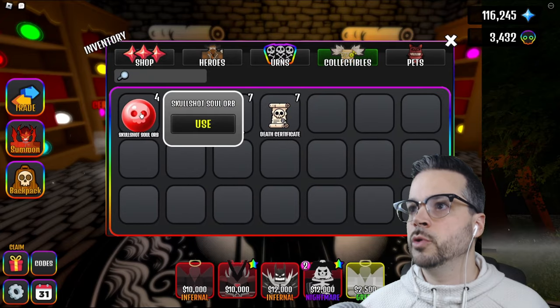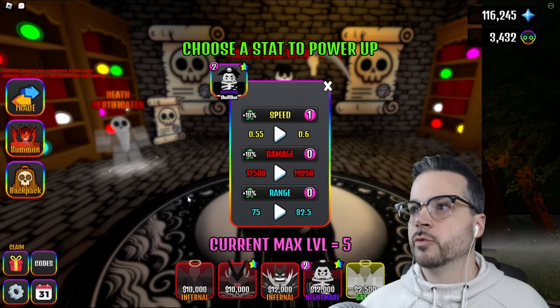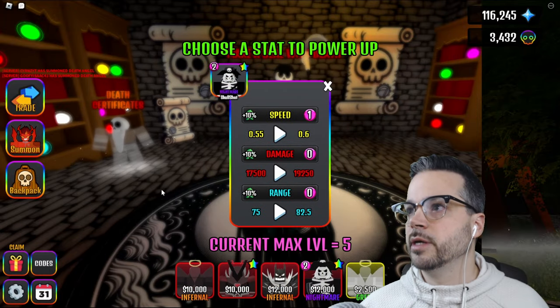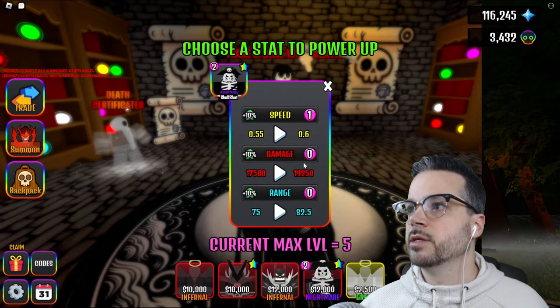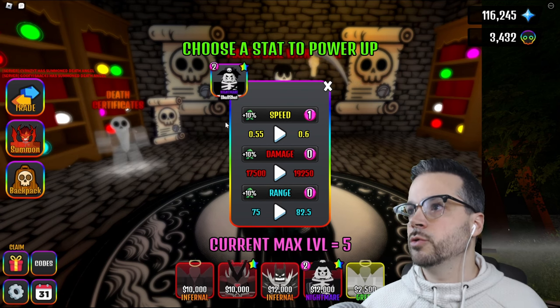All right. Then you're going to head to your backpack and click collectibles, then click on the orb you want to use. Hit 'use' and click on nightmare skull shot. Once you click on the copy you want to upgrade, you can choose either speed, damage, or range. Like we said, we're going to be making this into a hybrid of speed and damage, so let's add a point to speed.